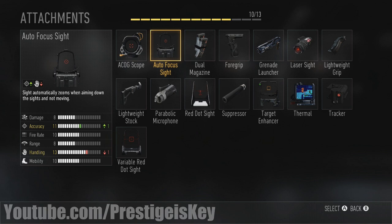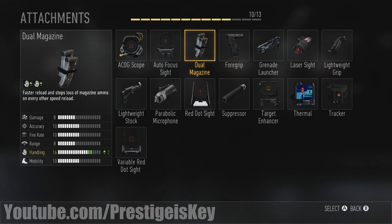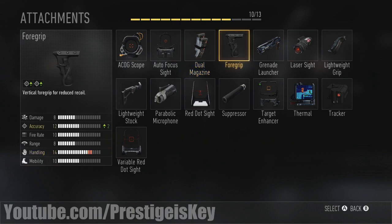You have to really weigh those give or take measurements when using a specific weapon — how much kick it already has, how accurate it already is, and whether you can sacrifice those points. Moving on to the dual mag: we've seen this before; it will just increase your reload speed. Moving on to the foregrip: it will increase your accuracy by two. That's a really nice attachment.